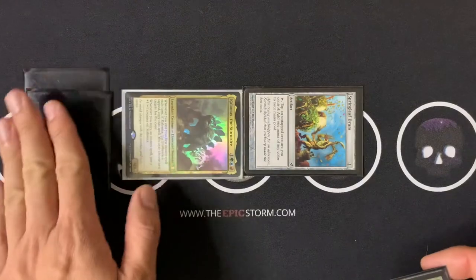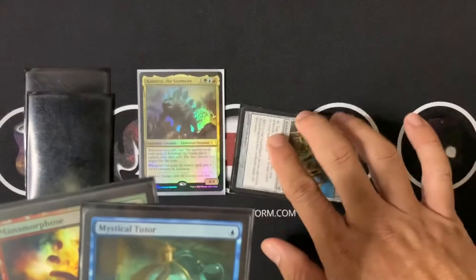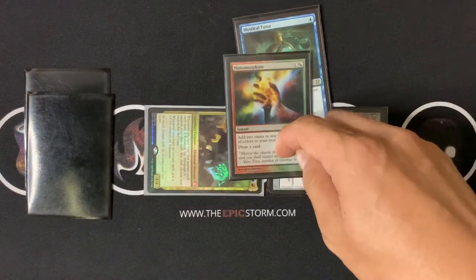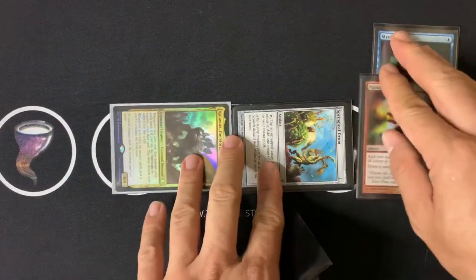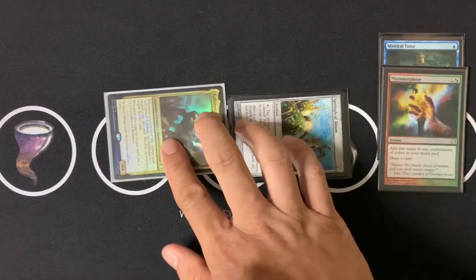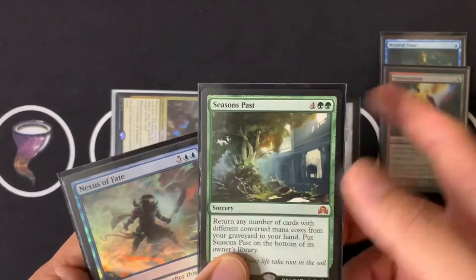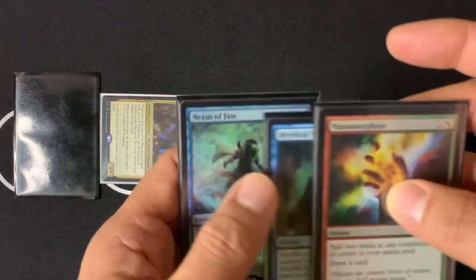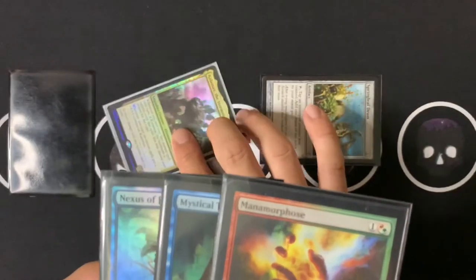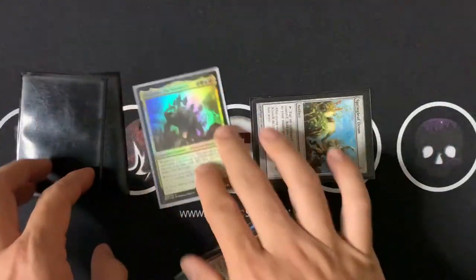You've only played a sorcery on that turn, so you haven't played an instant yet — Kalamax is untapped. Tap it again, play Mystical Tutor, cast Manamorphose between the two Mystical Tutor resolutions, then search for Seasons Past again. Now you have two extra turns. Take your next turn, play Seasons Past to get Nexus of Fate back, then on the second free turn tap Kalamax, play Nexus of Fate for two more turns, and continue the loop indefinitely. That's how you take infinite turns with Kalamax.